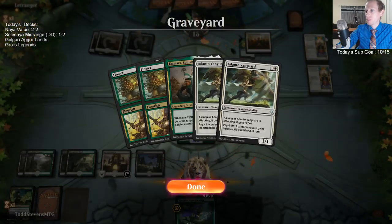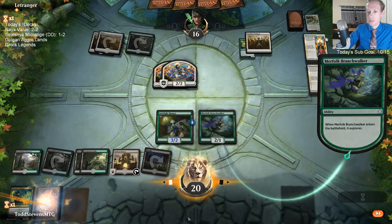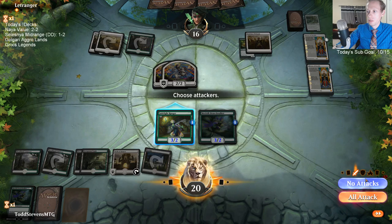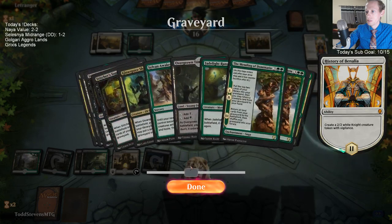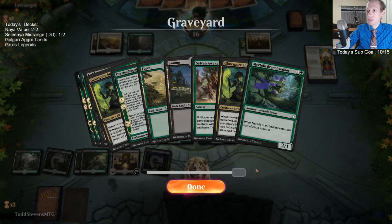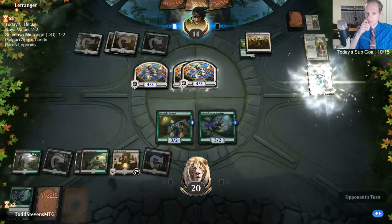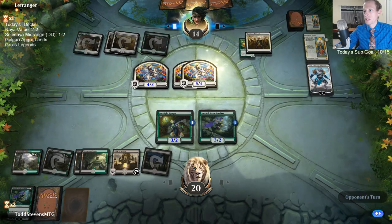Let's have good spells. We have only one other Mending of Dominaria — milled over all the other ones — and we don't have any World Shapers left. Just one Mending of Dominaria. We did not get very good mills — our deck's not really working out for us.